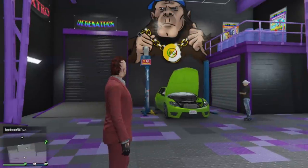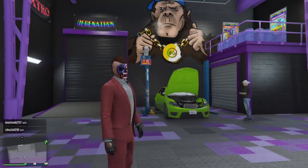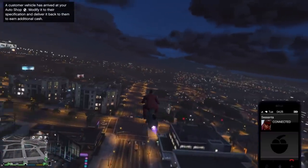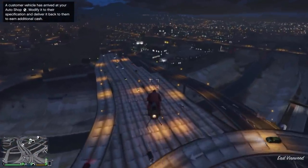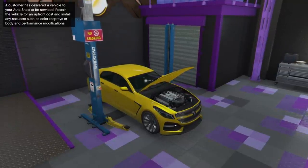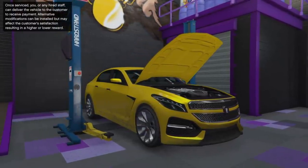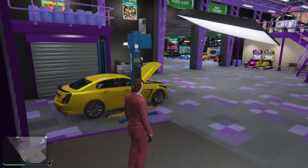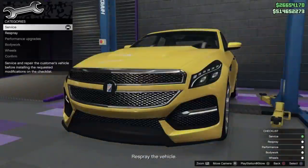So basically what it is, you'll get a phone call from Sasanta and she lets you know that you have a customer that's ready to get a vehicle and you have to soup it up — that's really all it is. A customer vehicle has arrived at your auto shop; modify it to their specification and deliver it back to them to earn additional cash. Alternative modifications can be installed but may affect the customer's liking, so you may get more money or less depending on how the customer likes your modification. It's kind of a risk — pretty cool.